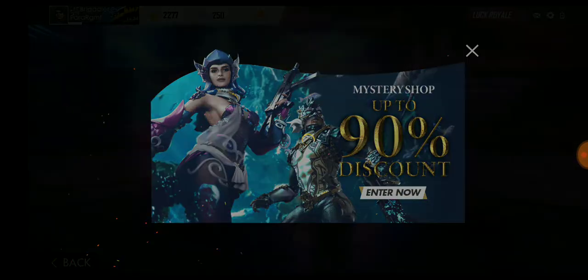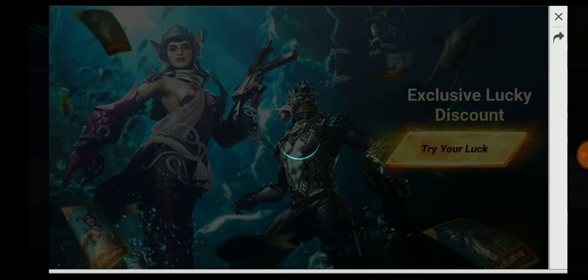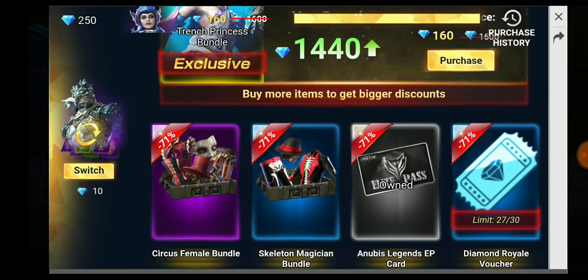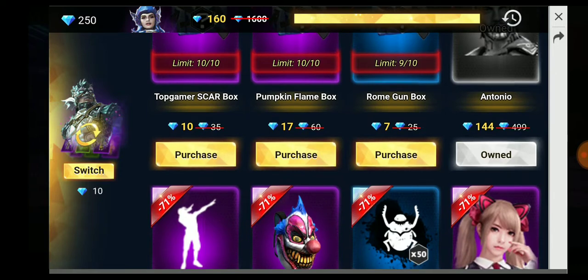Here we got this Lucky Mystery Shop - it gives 90% discount as stated. I didn't get 90% but for me there's an offer of 70%. Let me show you my purchase history - I have invested a couple of my diamonds over here. The Joki bundle is 1600 diamonds and I'll get it for only 160.